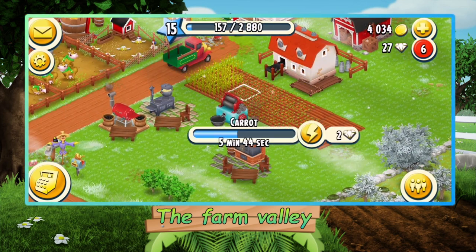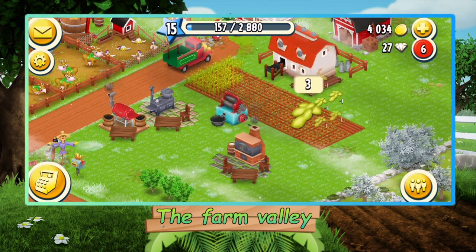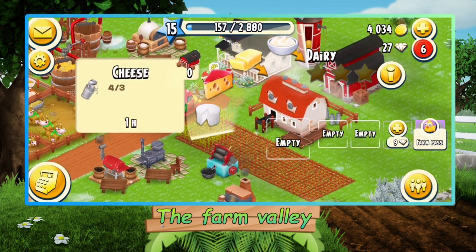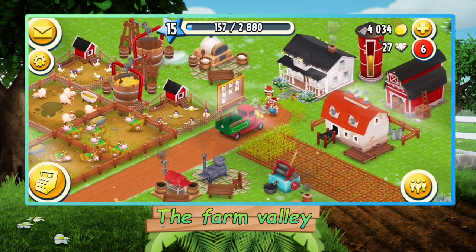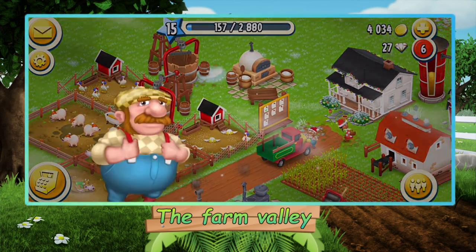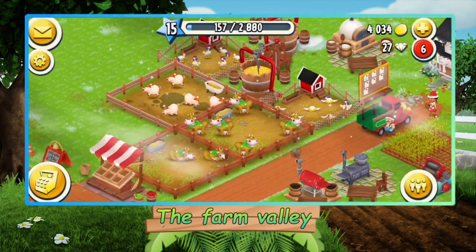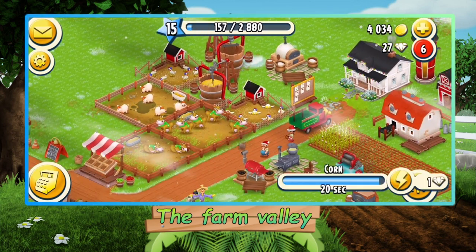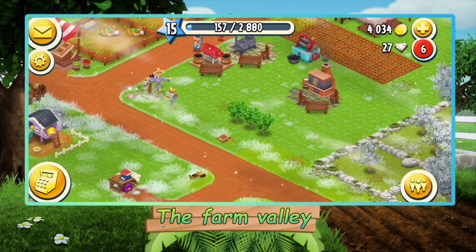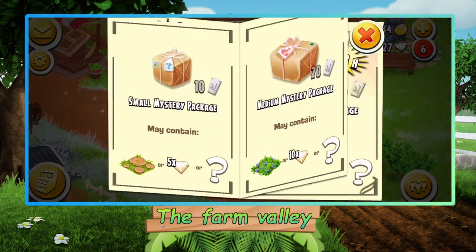Make some carrots — already in the making. Soybeans are really important so let's just make those. What do you guys want? We need some corn — 20 seconds, that's fine, we can wait for that.